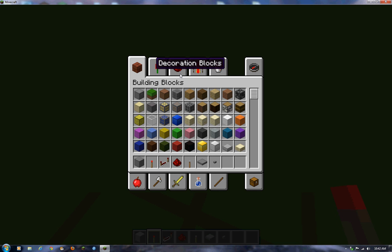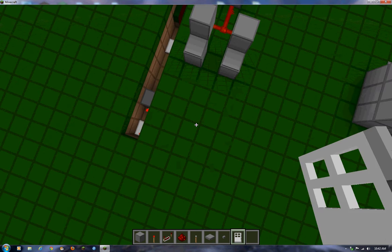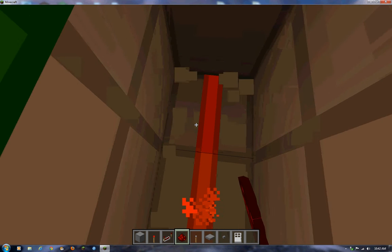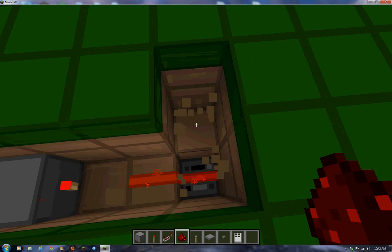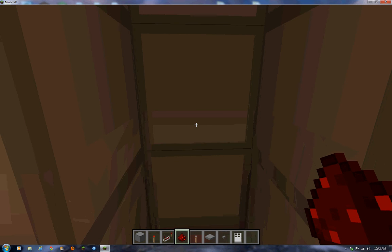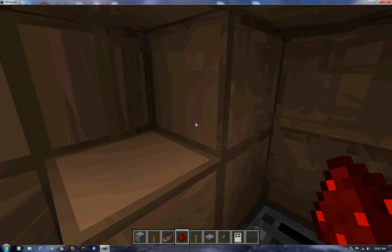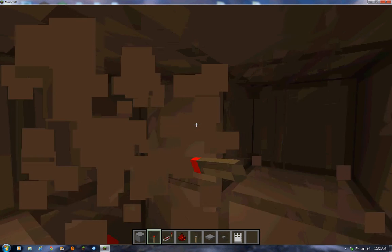I want to make the door right here. So for that I'd actually have to go down one, I think — yeah, that looks about right. I'm going to have to dig around this now though. I didn't want to go down actually — fail. Oh well, it's easy to fix. I'll just get rid of that.